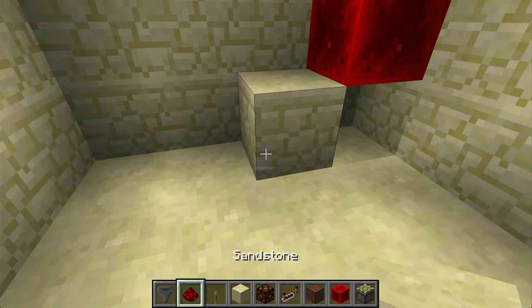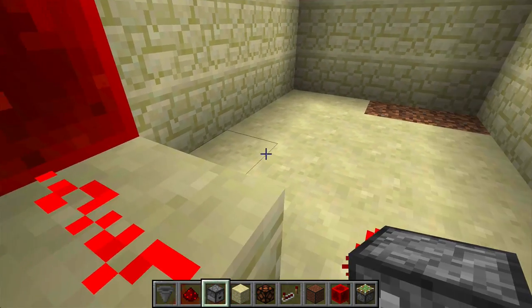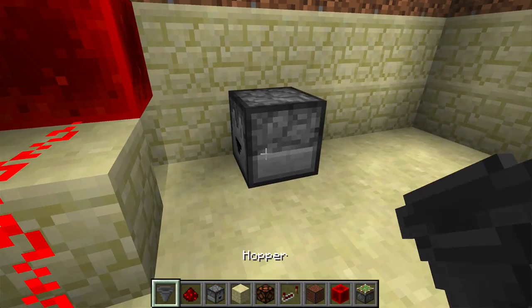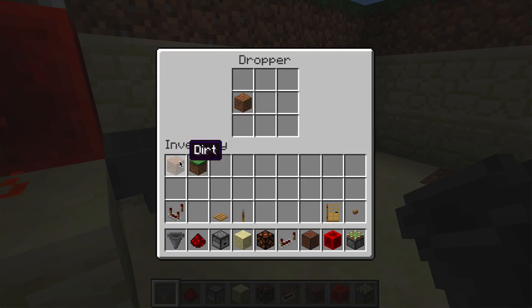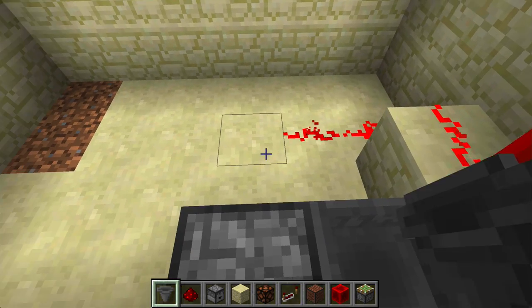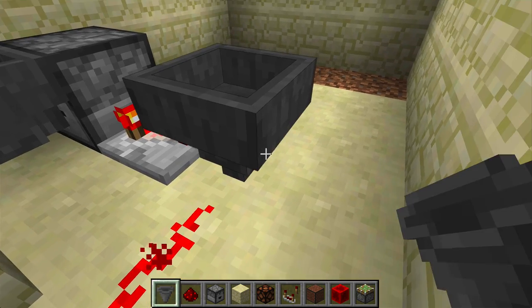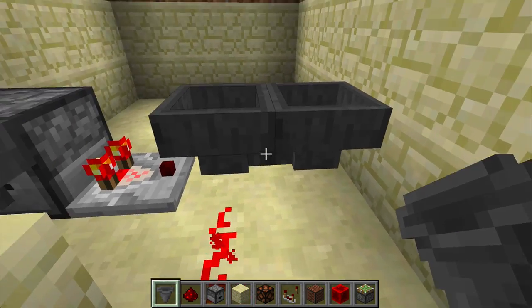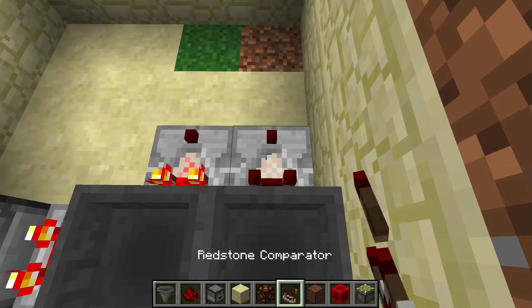Place a block here and run three pieces of redstone like this. Put down a dropper here and attach a hopper to it by holding shift and right clicking. Place one of any item into the dropper. Then lead a comparator from the dropper and in front place two hoppers leading into each other by shift right clicking like before. Place one item into one of the hoppers and lead two comparators from both of them.